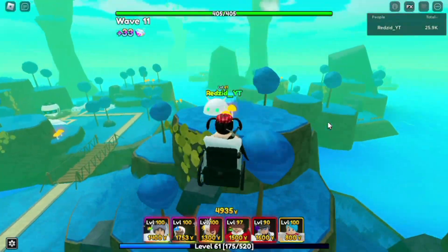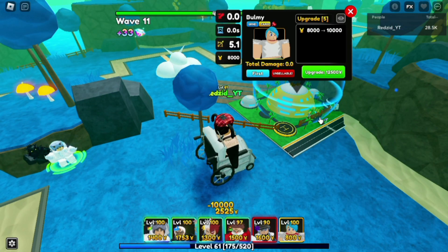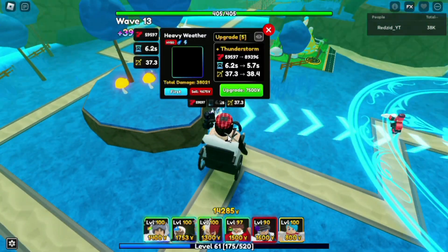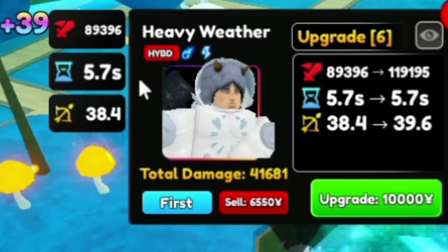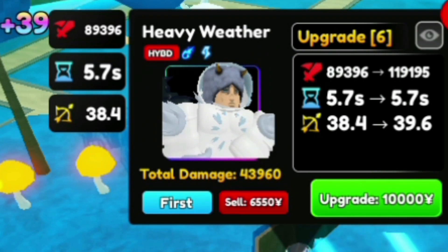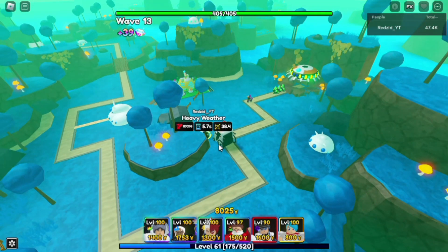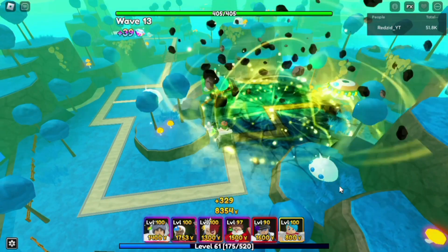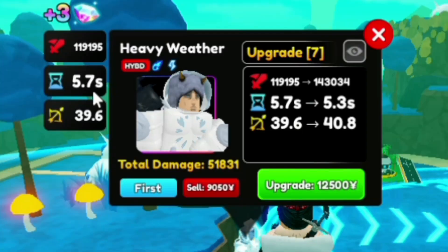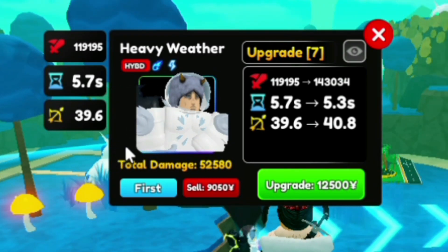He also does 40 more damage. It's a lot of grind though, that's the thing. Thunderstorm: 89,396 damage, 5.7 SPA, 38.4 range — and this is what it looks like. Upgrade seven: 119,195 damage, 5.7 SPA, 39.6 range.